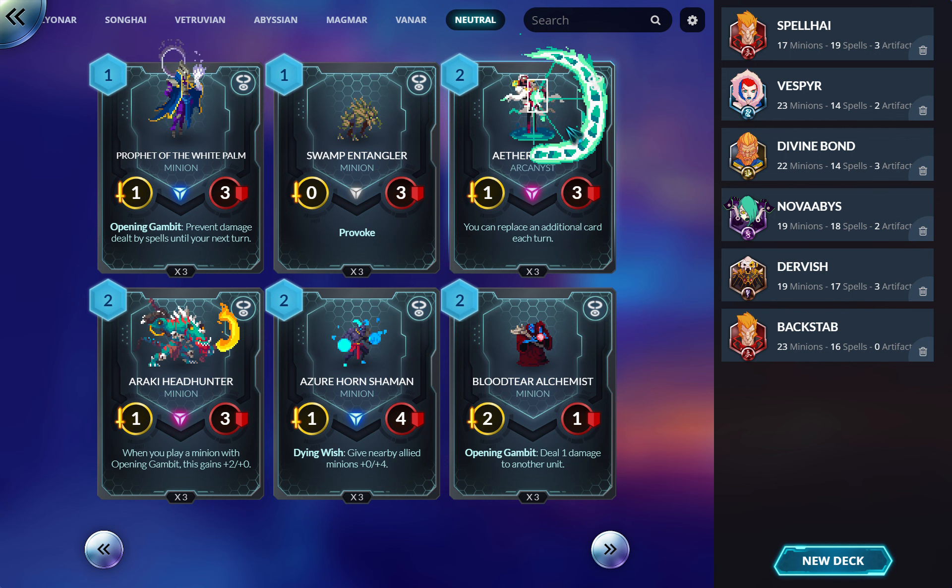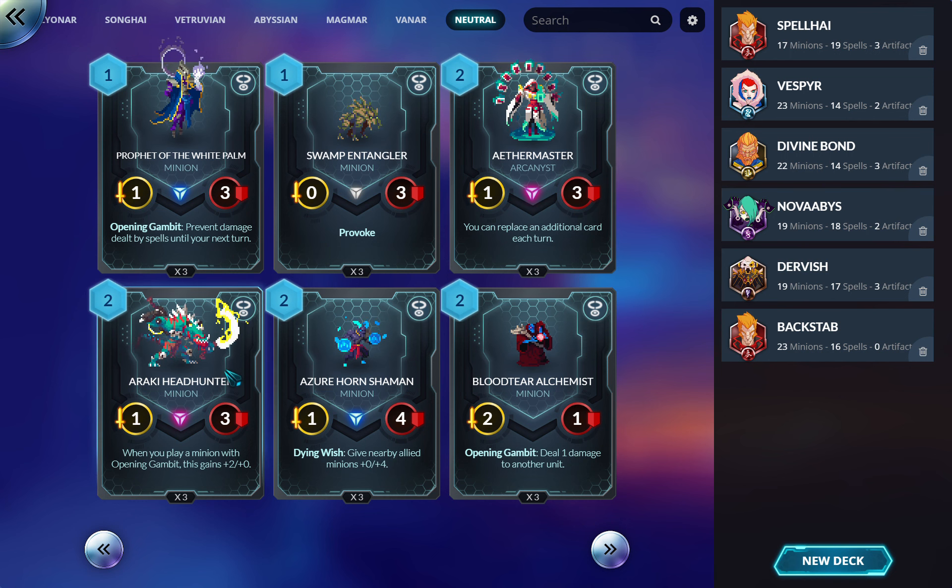There's a two-drop that gives a one-four Provoke, so you'd usually rather play that. This next card is okay — mostly seen in control. Don't overrate replacing, but it's an Arcanist, and an additional replace can really help you hunt for whatever you need, plus a decent body is never bad. Headhunter: when you play a minion with Opening Gambit, this gains plus two attack. I've seen some interesting combos with this — if your deck has a lot of Opening Gambits, he's worth trying.